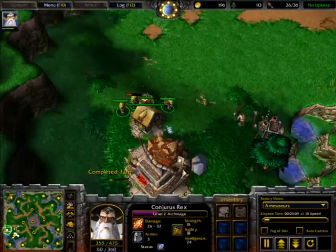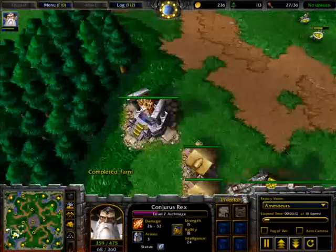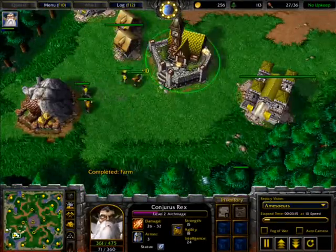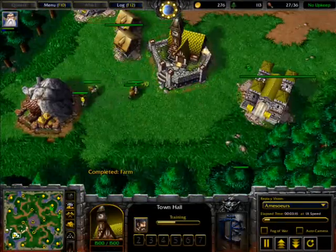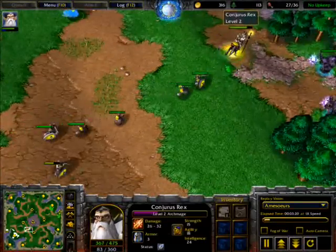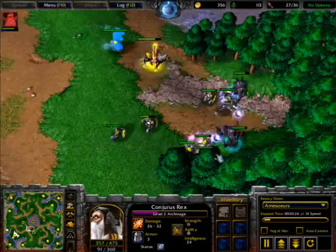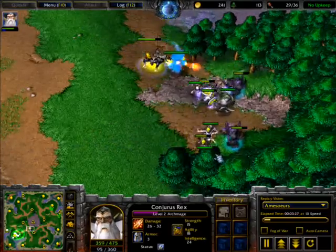He is making all four of his peasants build this farm — a fast build for the human player, very fast. Now the human player is going with a few more militias for this creep. I think he wants to get his Archmage to level 3 right here.